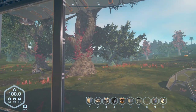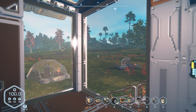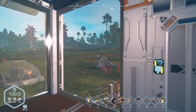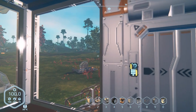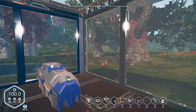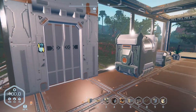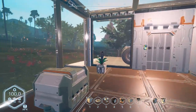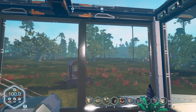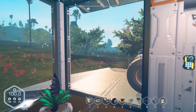That brings up another thing — next episode we're going to start working on Skylab. I went ahead and blueprinted it from the creative save. It's going to take a lot of resources to make, but seeing as how we're not going to be able to have stationary mining areas and we're going to have to be more or less on the move, it's a good time to build it.